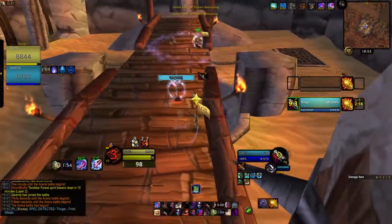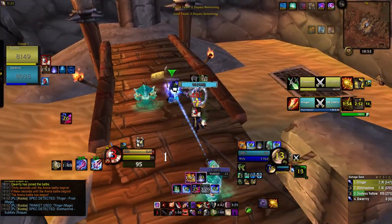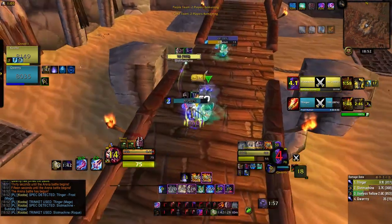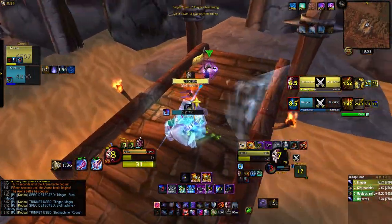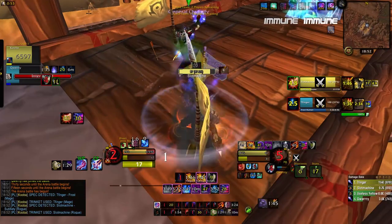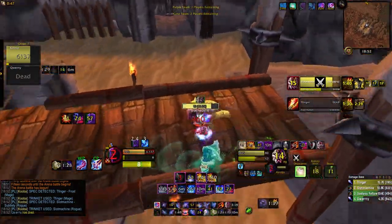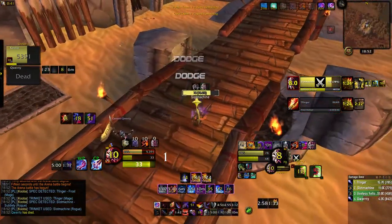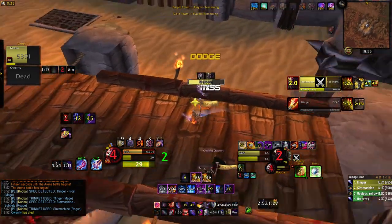I think we got another Rogue-Mage here. We get a sap on the mage, mage gets me out. Messed up the vanish too, not a great start. I'm not sure how we didn't sheep off that, but I think he just got stepped and kicked. He doesn't get the sheep again, so it's a 1v1. Kind of just have everything popped here — evasion, ghostly, belt.